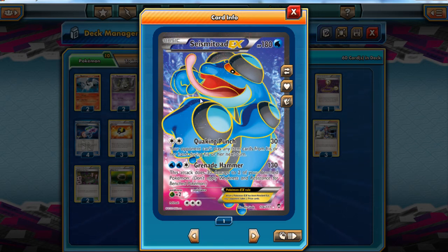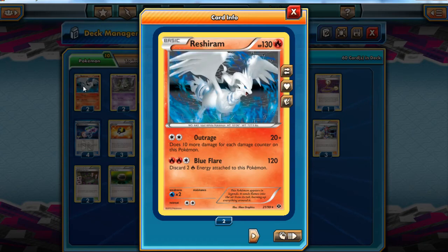You want to leave your Grenade Hammers until you're desperate, or until you're at a stage where you're going to Grenade Hammer once or twice and that's going to be the end of the game. The other reason Reshiram's in here is to absorb that Grenade Hammer damage — Grenade Hammer does 30 damage to two of your benched Pokémon. Reshiram gets hit with that, and then Reshiram Outrages for 50, or 70 with a Muscle Band.